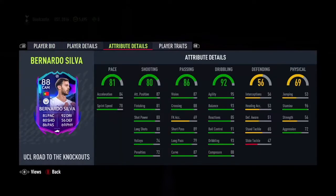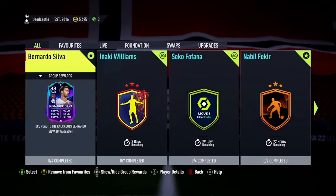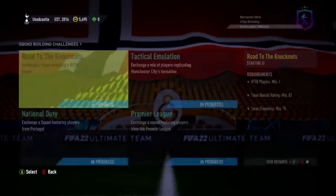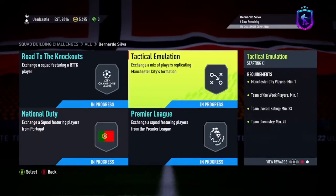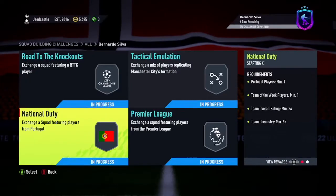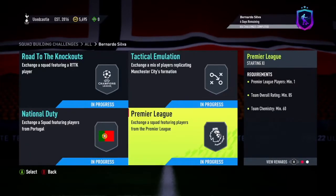I went ahead and came up with some solutions. I'll go through them quickly. He is kind of expensive to get. You will need a Road to the Knockout player, so those prices have hiked a little bit. I was able to get one on the market for about 23,000. You need two Team of the Week players and then an 85-rated squad. Thankfully, I've had some good luck with packs.